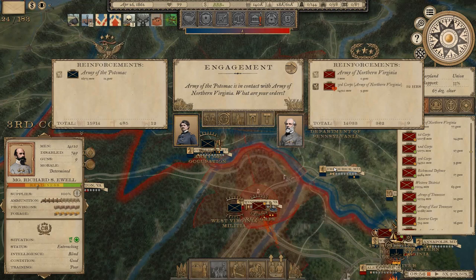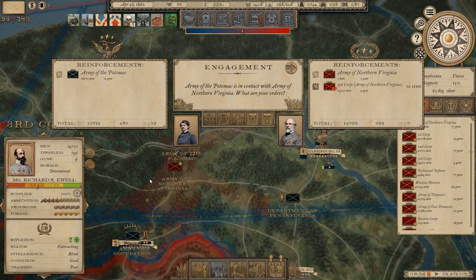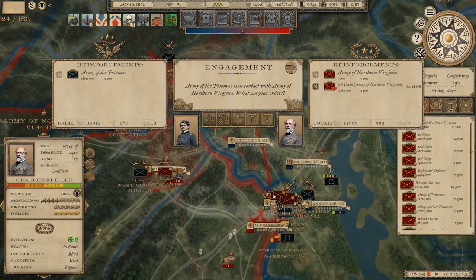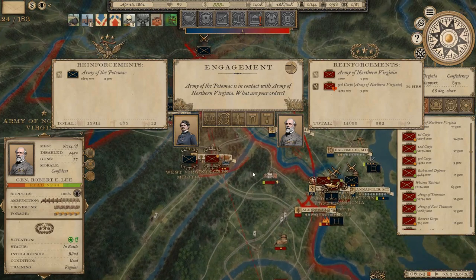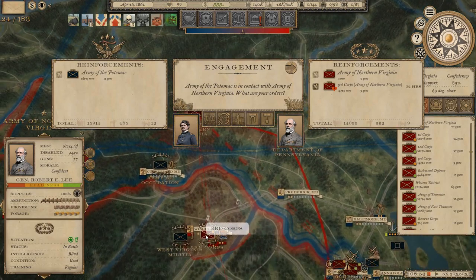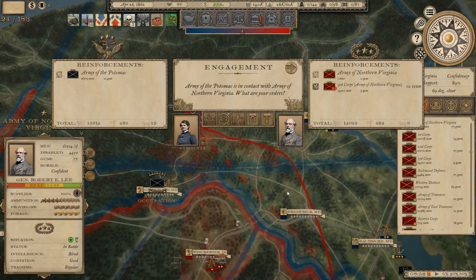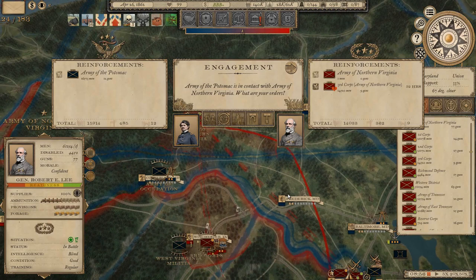If I retreat with Lee, that means Ewell will retreat too, which will open up the way for the West Virginia militia to come in. This all looks like contrived bullshit from the AI. Why did we end up fighting 30 men at Washington when we were engaged with the Army of Northeastern Virginia as well? I'm presuming the 30 men were the garrison from one of the forts. Anyway, I'm going to leave it here - there's clearly a problem and I'll try to resolve it off camera. Not every episode is like this, trust me - go check out some of the other battles. I'll see you in the next one.